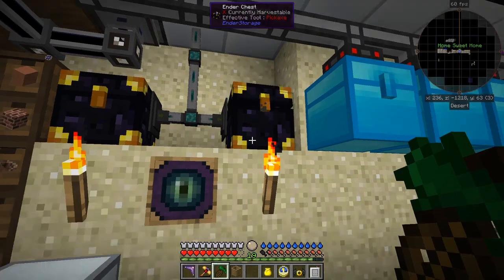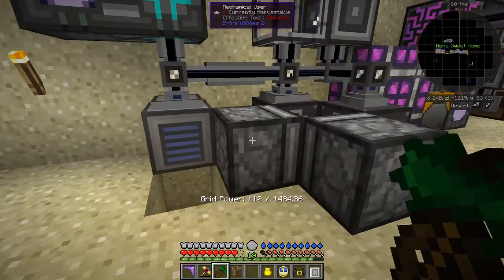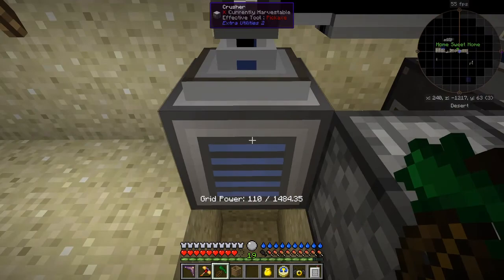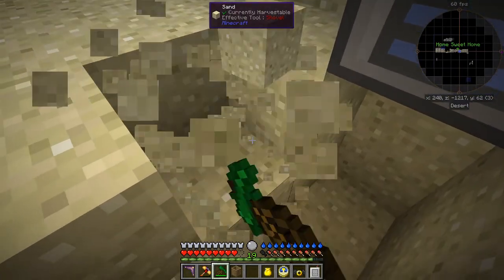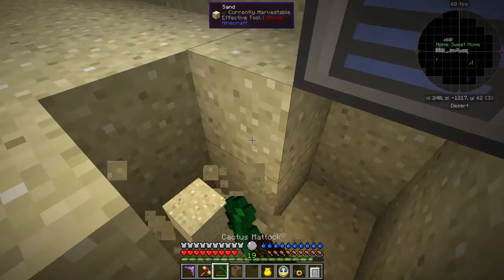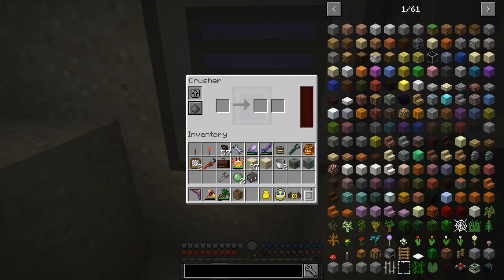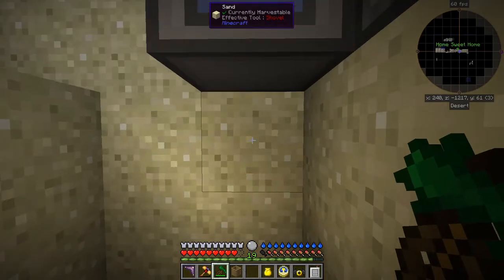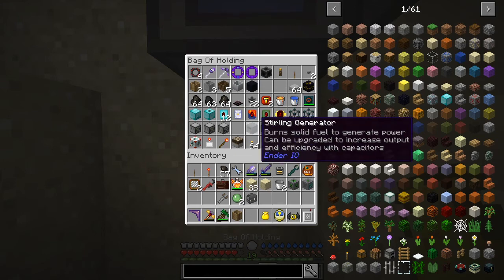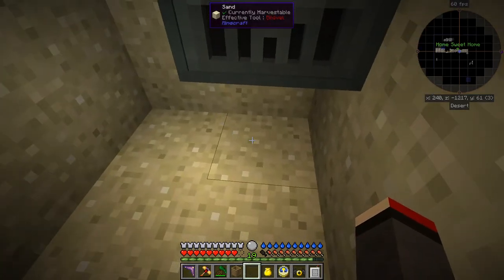Now the other thing I've been doing is setting up some automation. This is a crusher from Extra Utilities and I want to automate it. It takes cobblestone and produces gravel, but needs power. The way I'm going to do this is get a sterling generator — I think I've got one prepared here — and a tank.